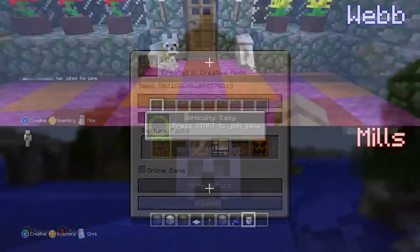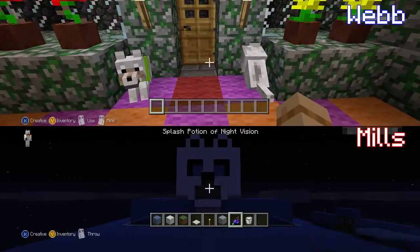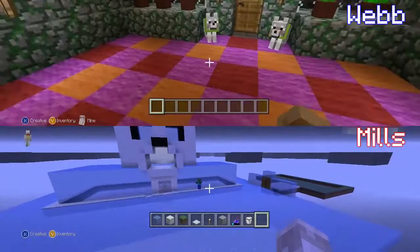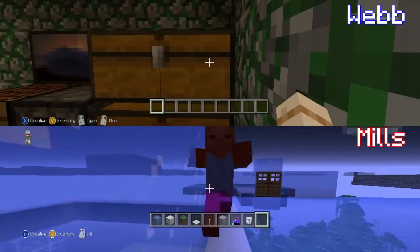Ta-da! Look, it's my awesome house, and my dog house — that's Mills's dog house. Look, these are my puppies, Petal and Violet. Awesome dog house! And let's look at the bottom of the screen — there we see what Mills was doing.